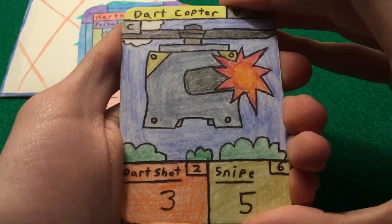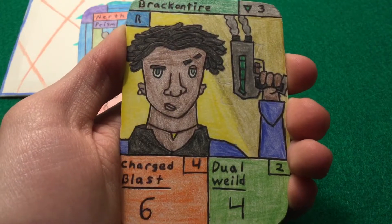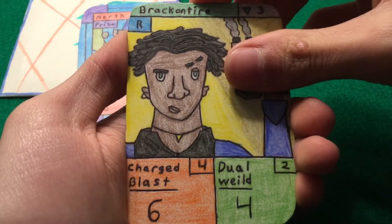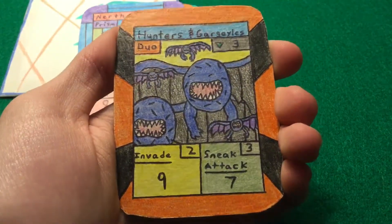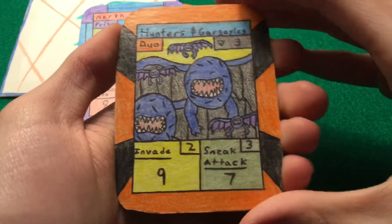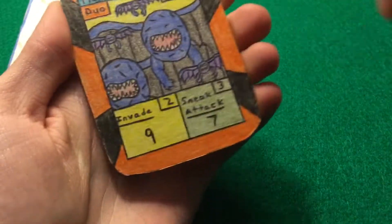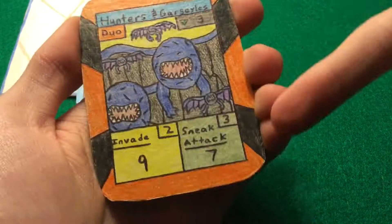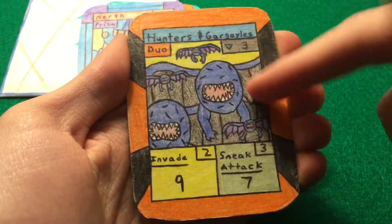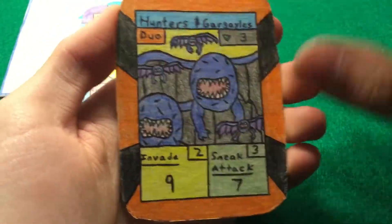For our final booster pack, we have Dark Copter for our common, Brack and Tire for our rare, and then finally for our last good card — we have... well, we have Hunters and Gargoyle. I was expecting another legendary. This is actually really good — Invade and Sneak Attack. Okay, I'm not gonna lie — how is that even possible? How can these things Sneak Attack? If you don't know, this thing is huge — like the size of Optimus Prime himself. These guys are really small. But how can they Sneak Attack if they're invading?